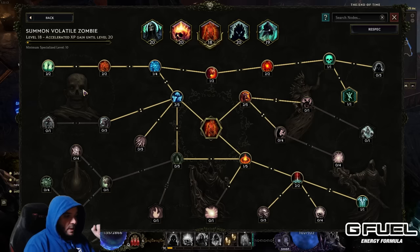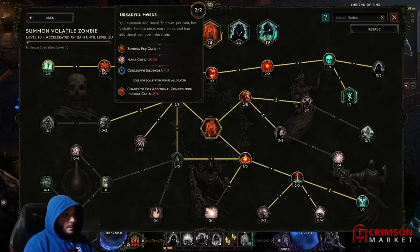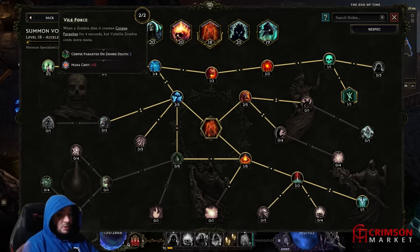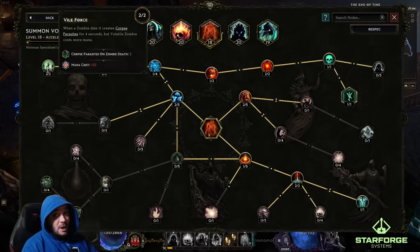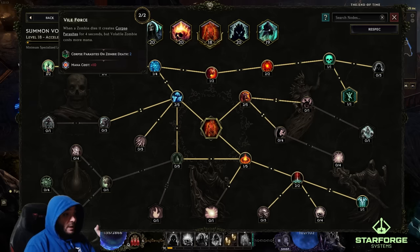Summon Volatile Zombie is just for one purpose: we bring them up and they get gobbled by the Wraithlord to make him stronger. Up here you get more zombies per cast, meaning the Wraithlord is gobbling more zombies. Then corpse parasites on zombie death — he gobbles the zombies, parasites spawn, the Wraithlord gobbles those as well. The more gobbling happening, you can hit in the millions with this build. It's ridiculous.